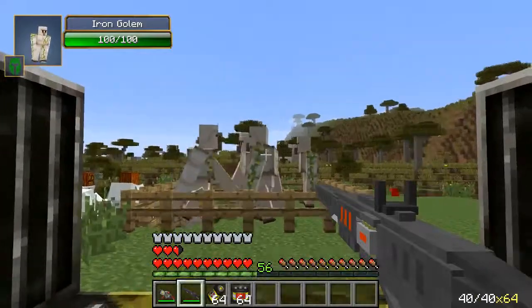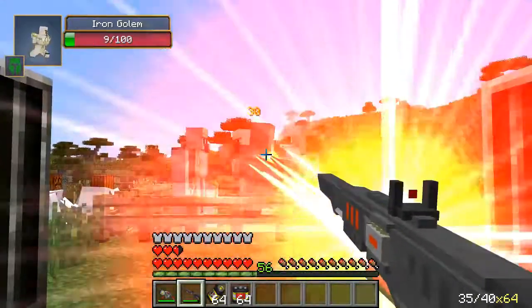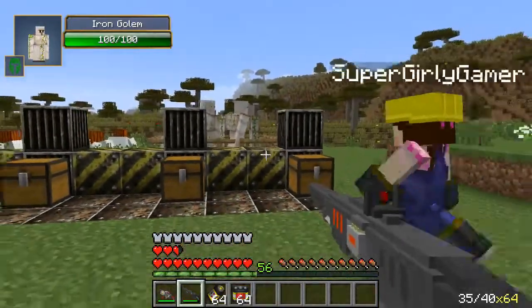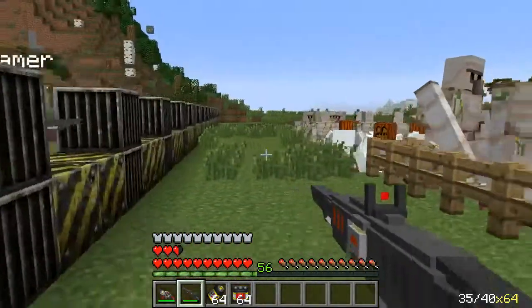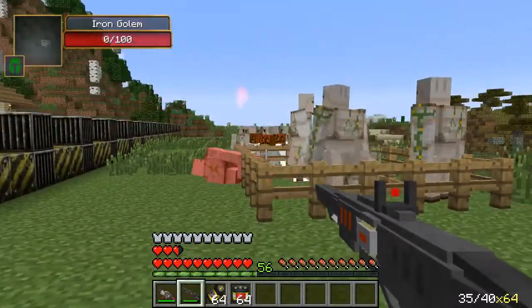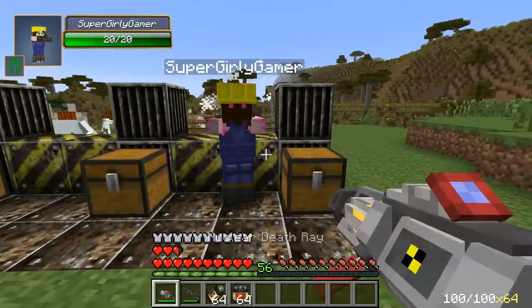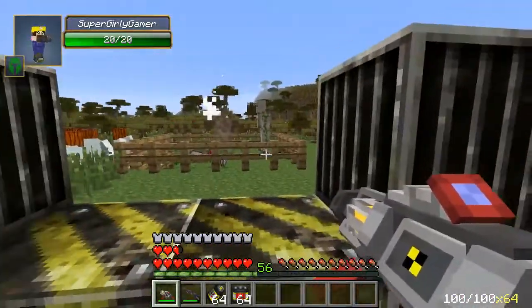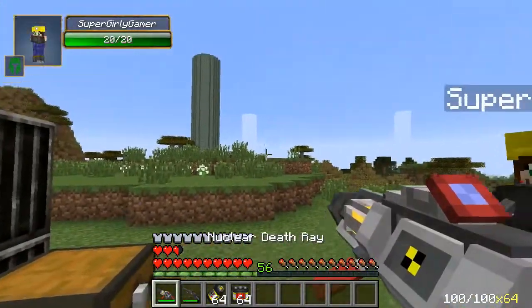If you right-click you can zoom in with this one — oh my god, that is amazing! Wait, let me try. You can right-click to zoom, and then you just punch. This is so cool. By the way, from what I tested, this might be the coolest gun mod ever created. Look at the smoke — did you see the smoke?